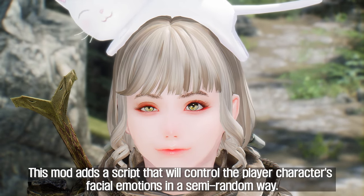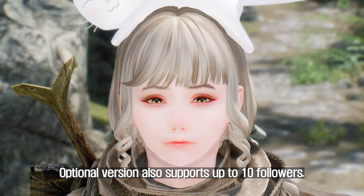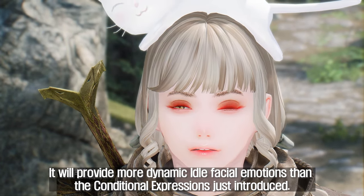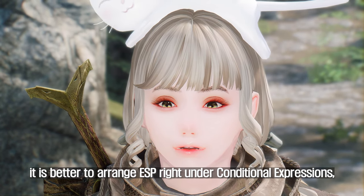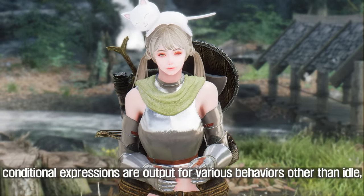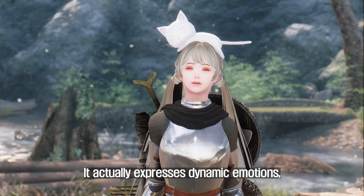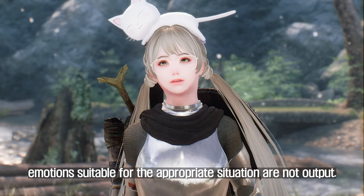The fifth mod to introduce is Random Emotions. This mod adds a script that controls the player character's facial emotions in a semi-random way, and an optional version also supports up to 10 followers. It provides more dynamic idle facial emotions than the Conditional Expressions mod. Since this mod is focused on idle facial emotions, it is best to place its ESP right under Conditional Expressions, disable the random idle expression in Conditional Expressions' MCM, and use Random Emotions for idle instead. This way, Conditional Expressions handles various behaviors other than idle, while Random Emotions handles idle emotions, expressing more dynamic results.